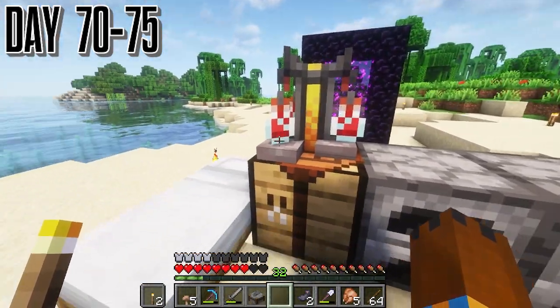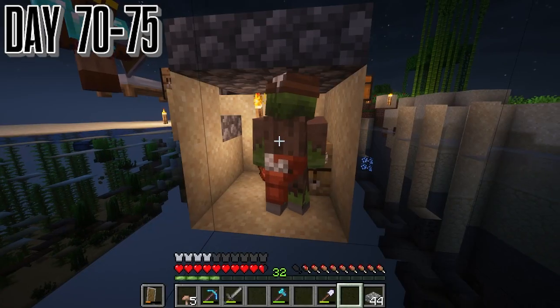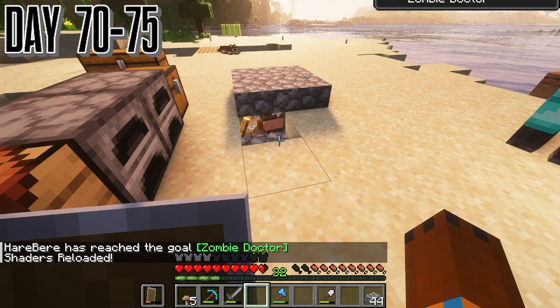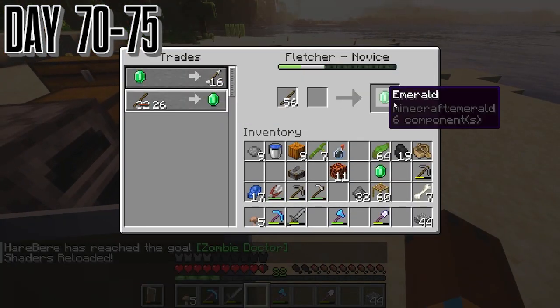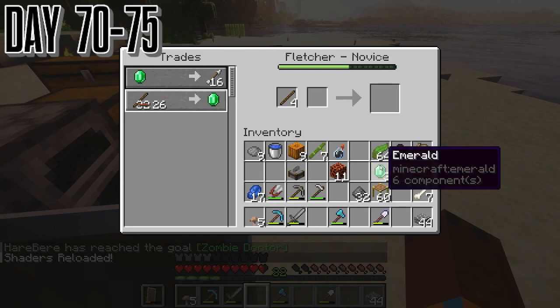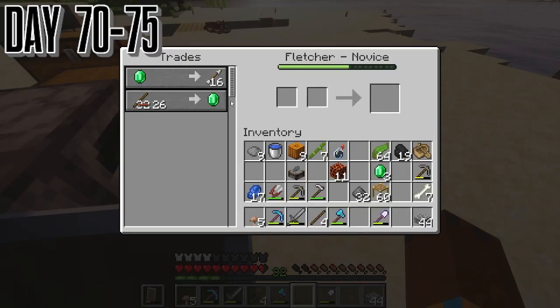Day 73 — I actually forgot to get the footage of the zombie falling in the hole, but we do have the footage of him coming back from being a zombie villager. We saved about eight sticks on that, which isn't much but it's going to be a way bigger difference later on. Mostly we're going to push this to the wayside.